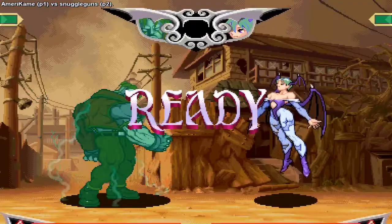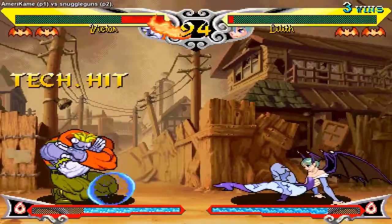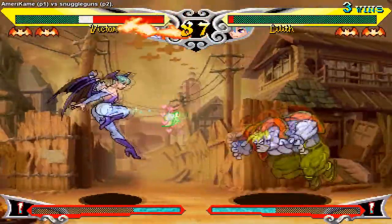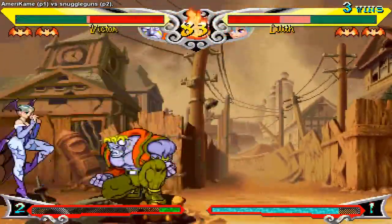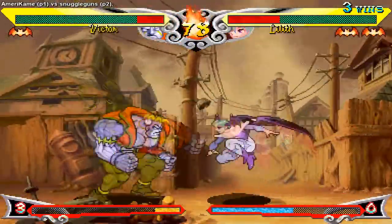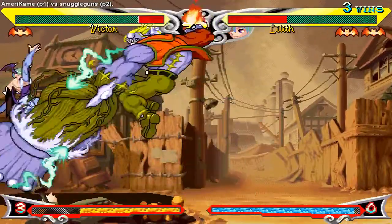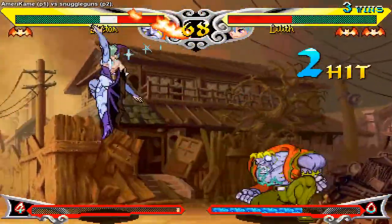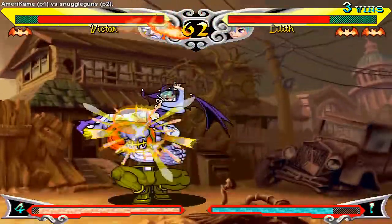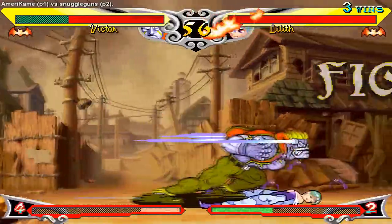Lilith is a very straightforward character without any real gimmicks or mix-ups. Her game plan is all about dash pressure, tick throwing, fireball pressure, and landing her very powerful EX moves. She doesn't have any reason to play defensively — her normals aren't great and her fireball doesn't go anywhere. She'll be trying to get in at all costs to start her pressure. She has some decent tools to get in — primarily her super jump, which goes way higher and farther, clearing a lot more distance. She has decent jump normals with jump medium kick, heavy punch, and heavy kick. Medium kick and heavy kick have the ability to cross up. Once she's in she'll keep herself at frame advantage — pretty much every single one of her normals leaves her plus on block, and she's one of the few characters that really benefits from renda bonuses since it makes her even more plus.